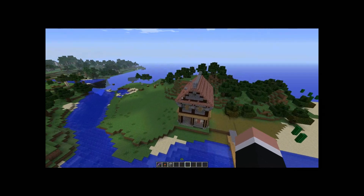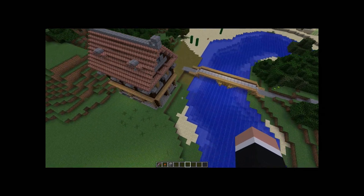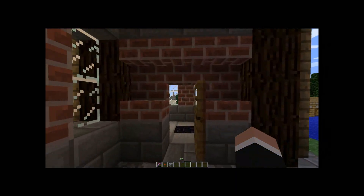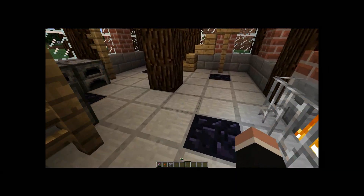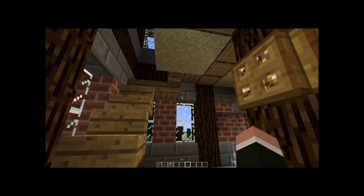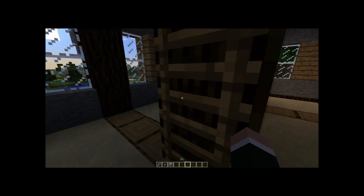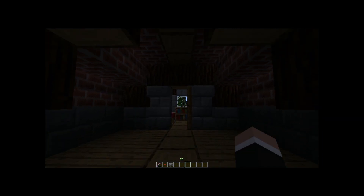Here's our other new addition to the server. This is Mark's house that we just added to the server and built. Very nice. I like the pattern on the floor, a nice obsidian staircase layout up to the second floor, and then a ladder up to the third, into a bedroom.